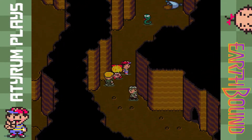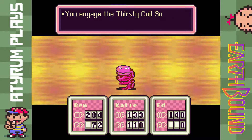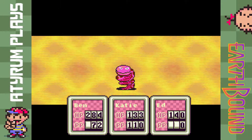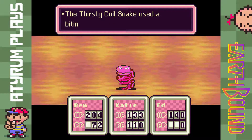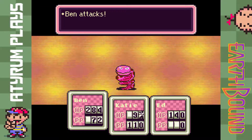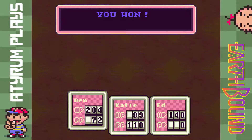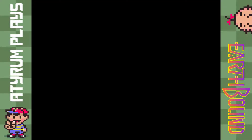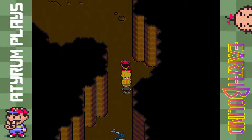I think it was diamonds actually. This looks the same as the spider and snake we saw earlier in the game, but this is actually the Thirsty Coil Snake, which is an enemy that can poison you — a little bit annoying. We should be able to take it out with a round of physical attacks. I don't think that enemy is that big a deal other than the fact that it can poison you.